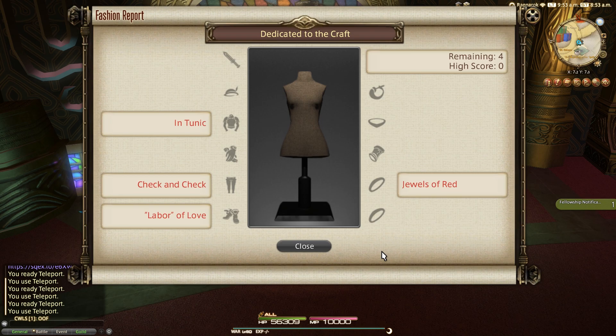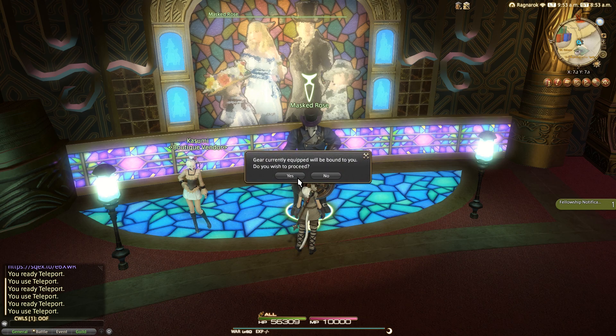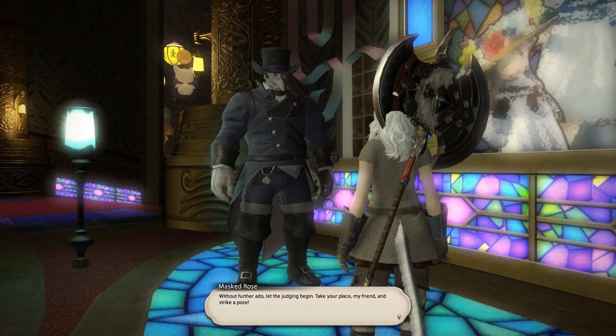The clues include in tunic for chest, check and check for your legs, labour of love for your boots, and jewels of red for your top or right ring slot. In this video we'll look at a 100 score, an 80 with dyes, and the easiest 80 of the week.